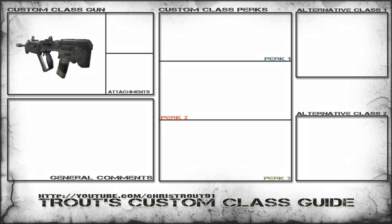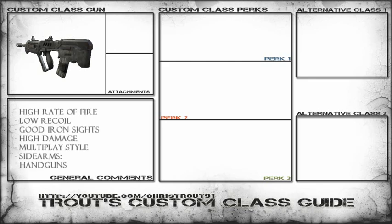The TAR-21 is a pretty interesting gun because it can be partnered up with any kind of perk and attachment combination, and ultimately be a complete beast. Today I'm going to show you a couple of things that I like about it, but first the general comments: it's got a high rate of fire, low recoil, good iron sights, a high rate of damage, multi-play style — meaning you can play any way and still come out good with it — and the best sidearm is the handgun.